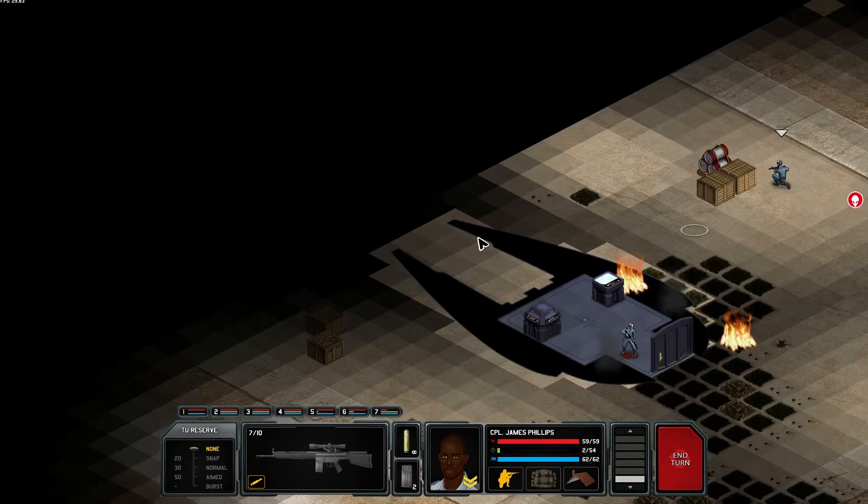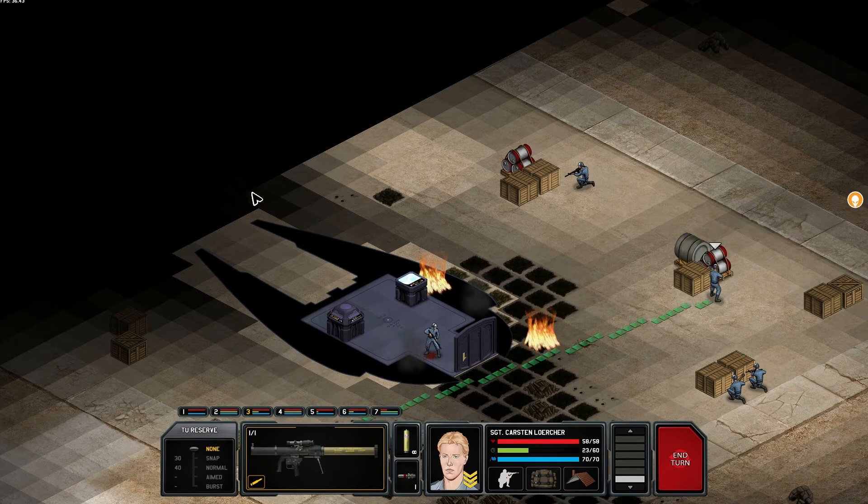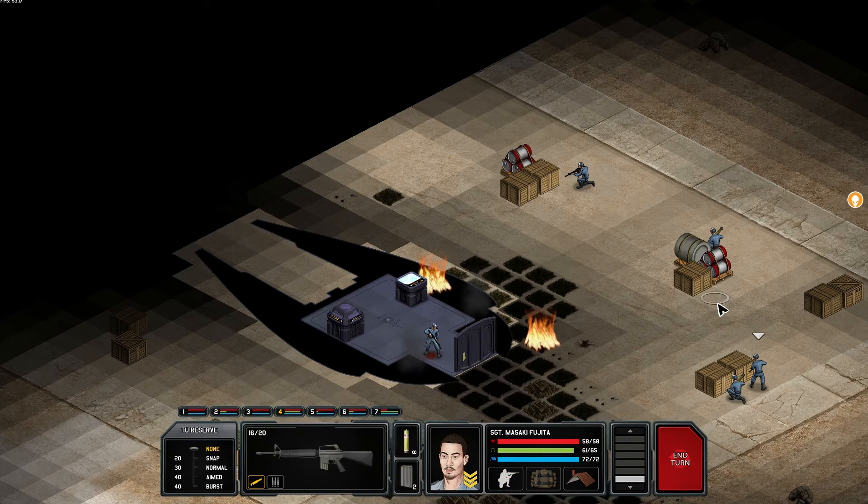We see the alien — it didn't stop though. Usually soldiers stop as soon as they see an alien, not this time. You no longer have enough time units to shoot. You wouldn't be able to shoot him from here anyway. From here you still couldn't — but better than nothing I think. You need to reload still — we'll flush him out.